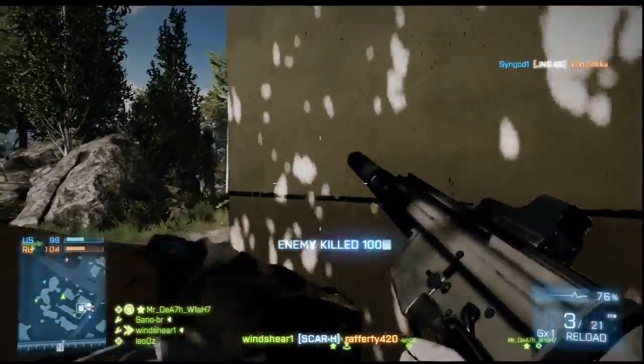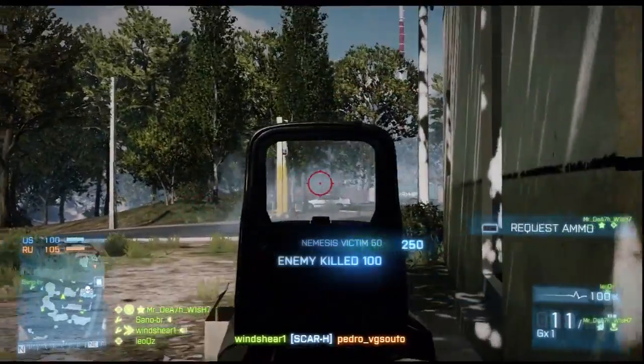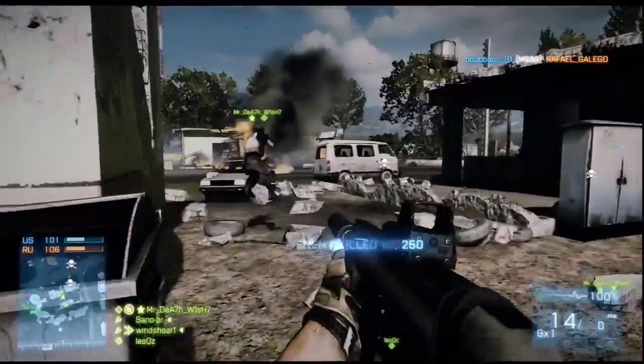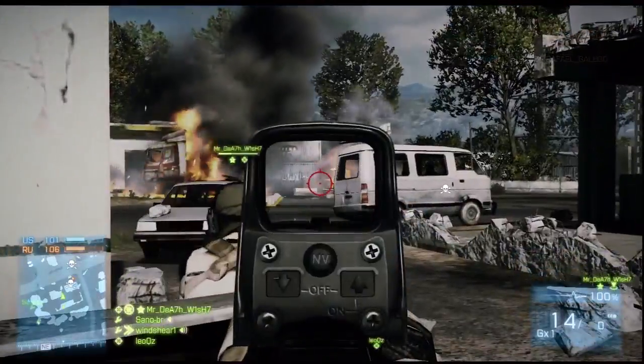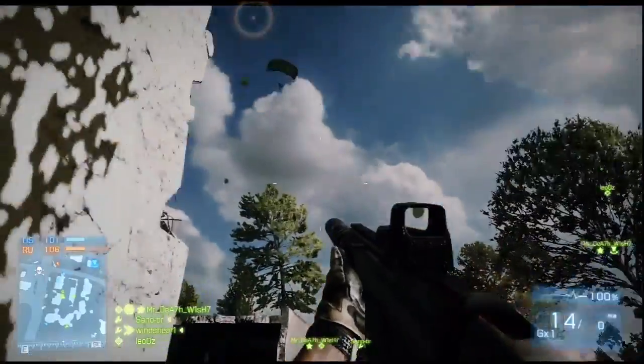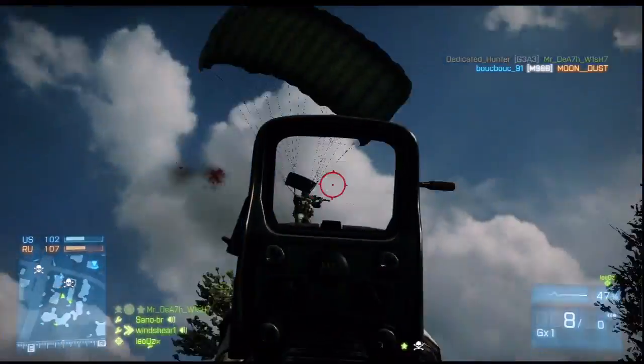Look at this range shot — plink plink plink away. That guy looked like about 100 yards to me, and it still looked like about a five-shot kill. That range engagement with the suppressor on the SCAR-H still works. This also works with the M240 Bravo, and the other weapons I want to talk about are kind of unique to their class.